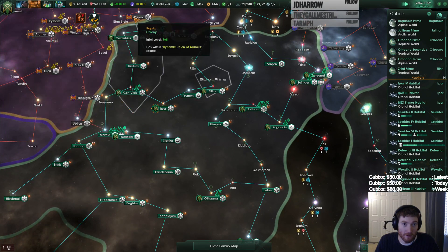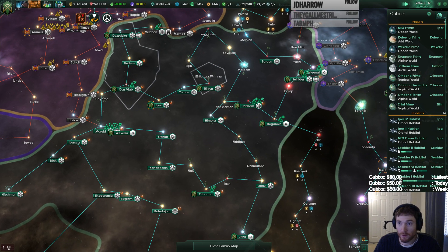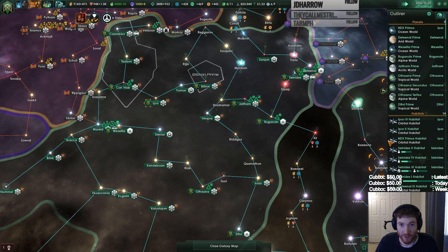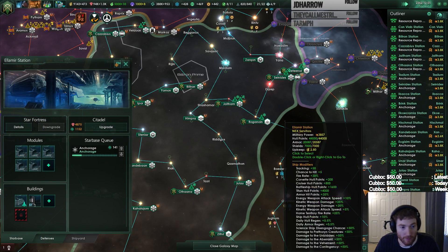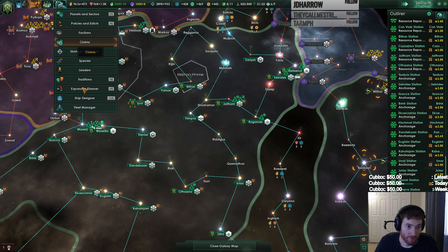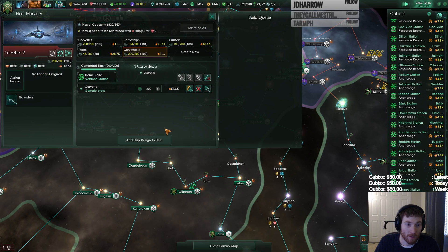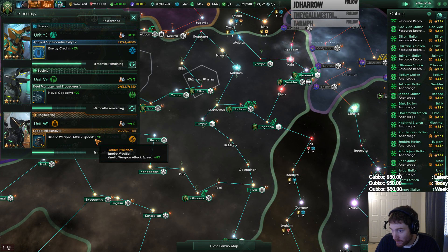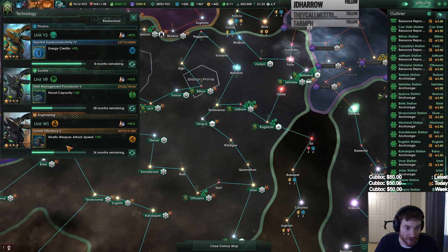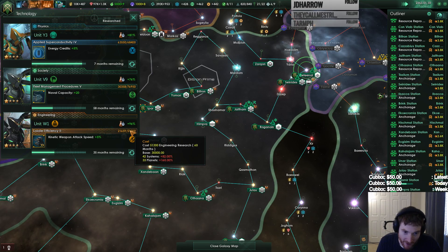So we stopped spamming orbitals. Fleet's at 820 of 840. Let's fleet manage this a little bit. I was looking for pop though. Cost of techs — the yellow numbers to the right of the name of the tech. Yeah, I know that's there — I understand this is the amount of research needed, but I want to see the modifiers. Thank you.